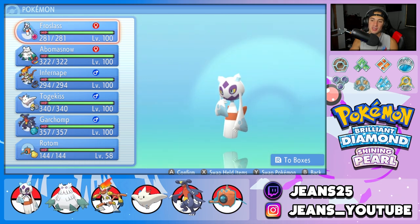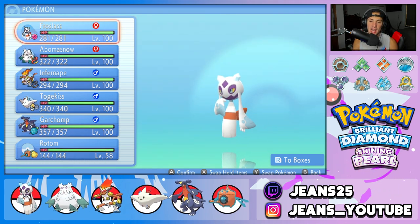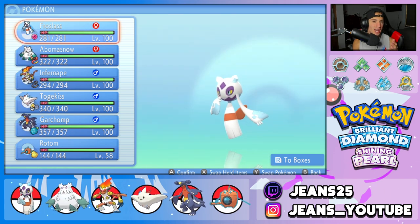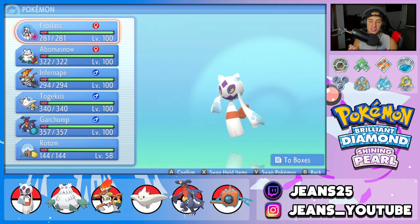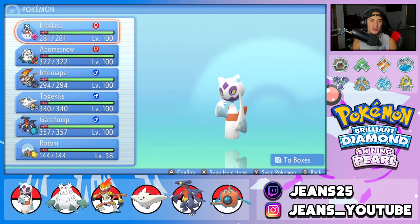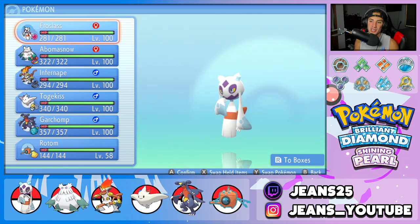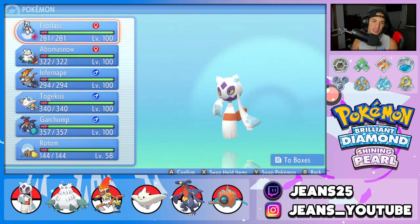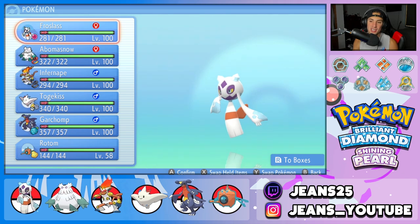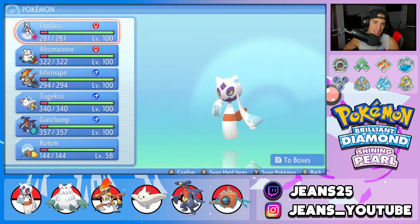We are using Frostlass today. I don't think I've showcased this Pokémon in BDSP — I'm like 99% sure we haven't. So if I already did, looks like you guys are getting a double feature. But this Pokémon is absolutely amazing — it is a Ghost and Ice type and this design is just absolutely beautiful.